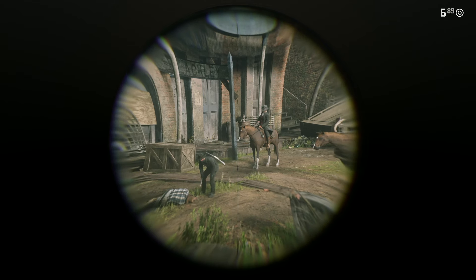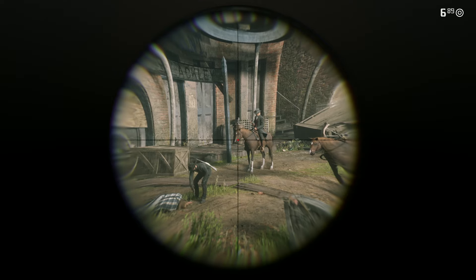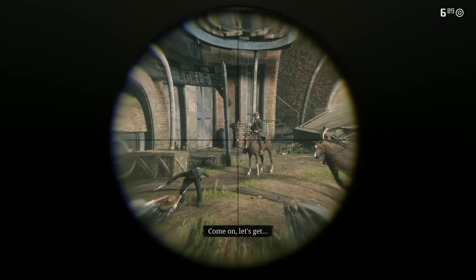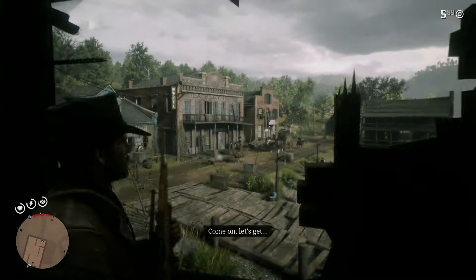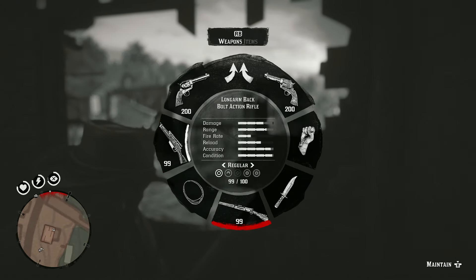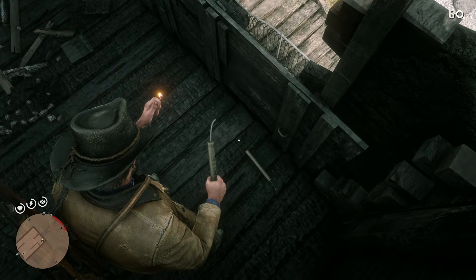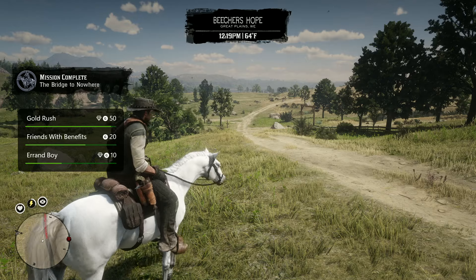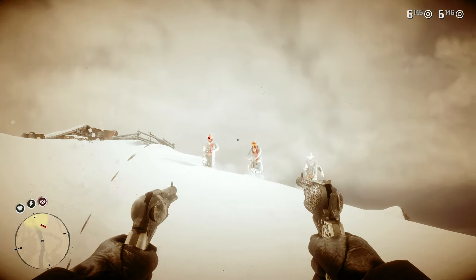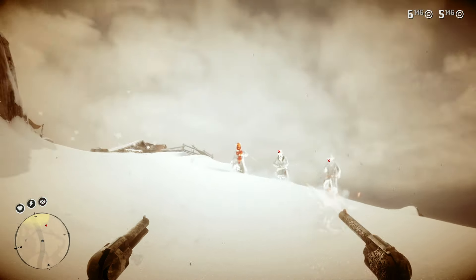When you replay a mission, there's no restart button. You either finish the mission, load the game, or die. And dying is the fastest way to restart the mission. So most of the time, if I miss a requirement or mess up, I'll just blow myself up with dynamite and quit the mission. If you die and then complete the mission, it doesn't count. You need to do the mission in one go, without dying and fulfilling all the requirements.